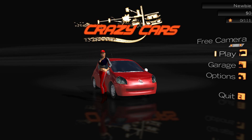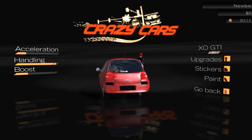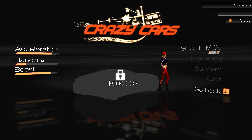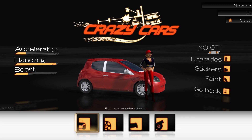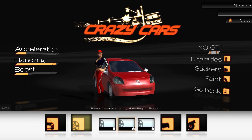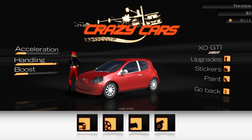I'll use my mouse - free camera, play, garage. You'll see this is - I've had a test run of this to make sure it works. Let's have a look at the garage. I think I've got this XO GTI. I think that's the only car I've got. You can unlock other cars and do upgrades. What's this - bull bar? You've got to unlock all this. It's not about stickers...